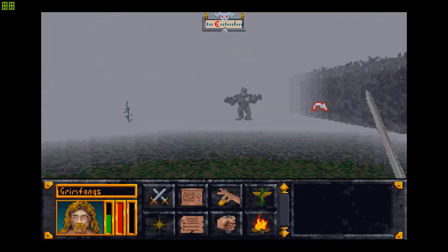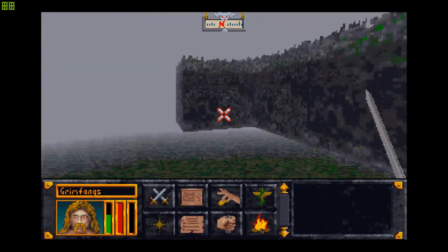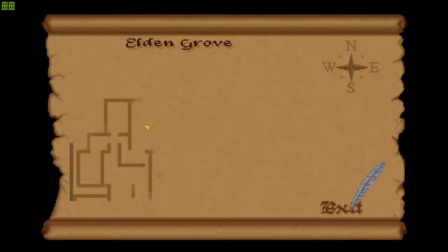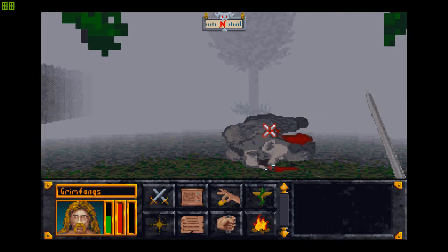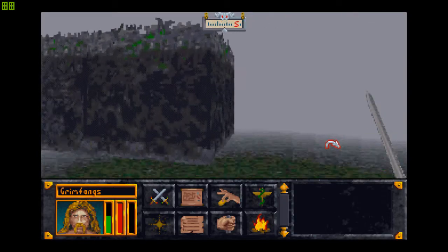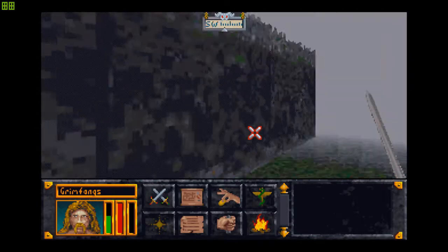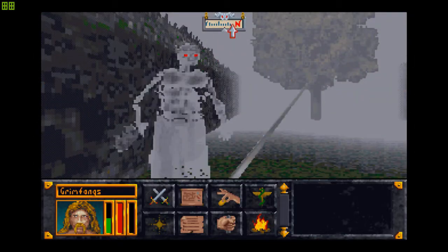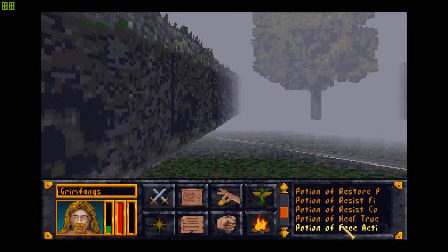Doesn't seem like we've been here. Somebody took a swing at me — and that is a ghost. There are so many ghosts here. I wonder why — isn't this supposed to be like a secret forest? Another ghost. This one is more like a warrior ghost, while those were like mage ghosts.